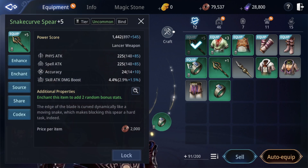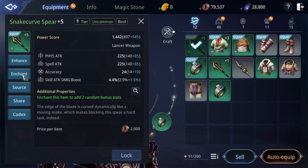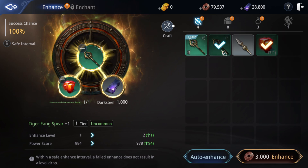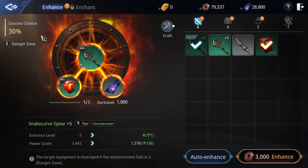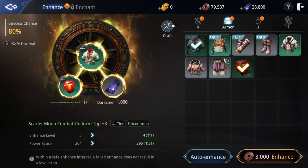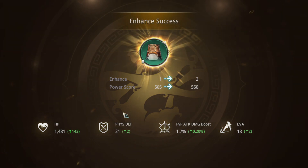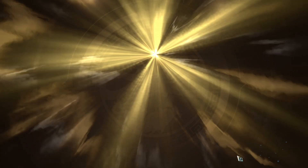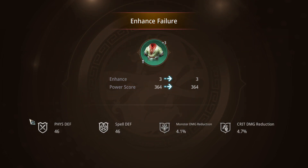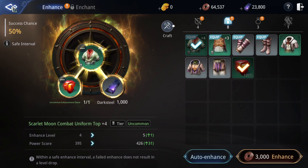In character menu you can enhance your gear. Enchanting is still locked — you need to complete some quests first. For enhancement, adding plus one to plus three is still 100% success. Let me show you: plus two is 80% chance. After plus three to four it's 80% chance it fails. You can check the detail here — it's still safe up to this point.